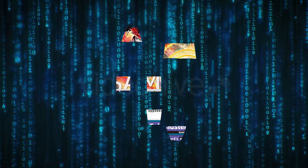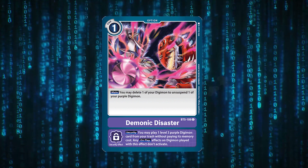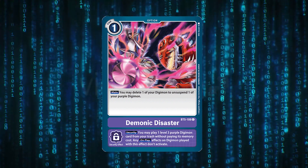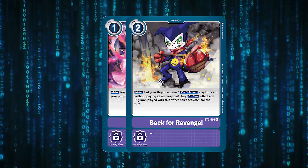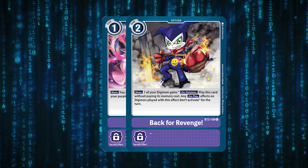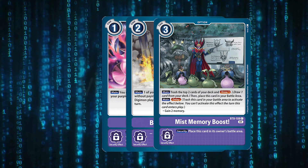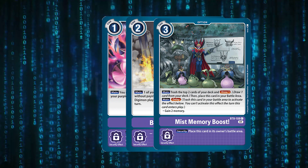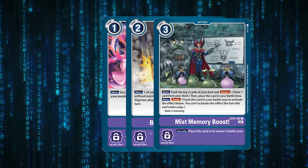Honorable mentions for options: Demonic Disaster lets you delete one of your Digimon to unsuspend whichever Digimon you want — so you can delete a played-out Impmon to unsuspend your Beelzemon and push for game sooner, or use it on Bulmon. Misty Memory Boost gives two memory on the delay effect, you trash two cards on top of your deck, and draw a card — it's a very strong option and commonly more used than Night Raid, but all of these hold good merit in the deck depending on your meta.